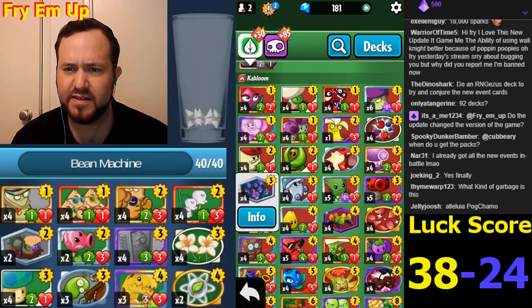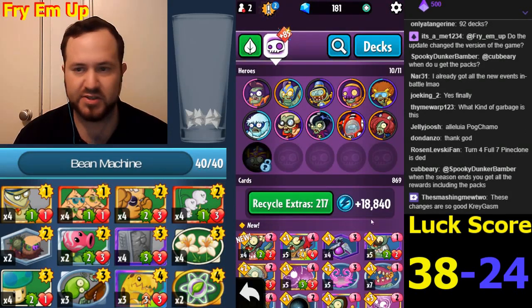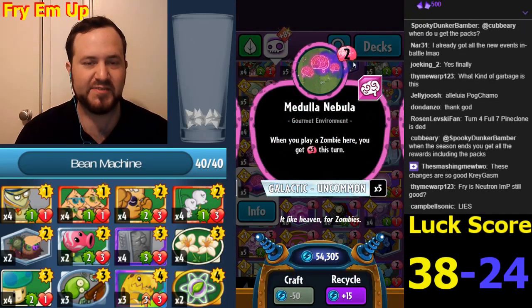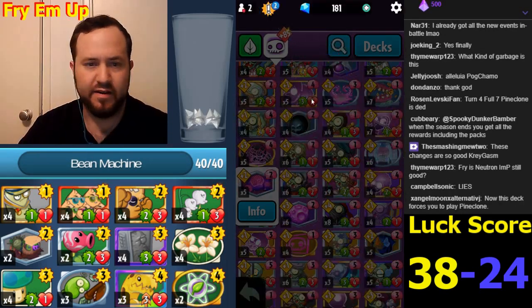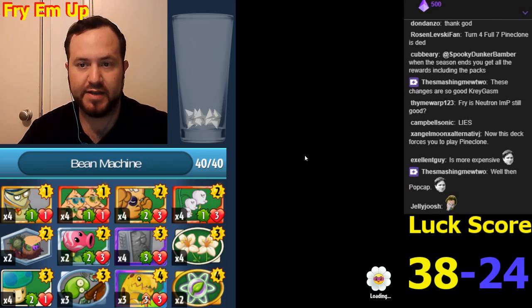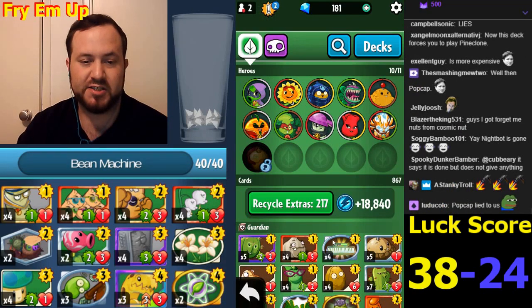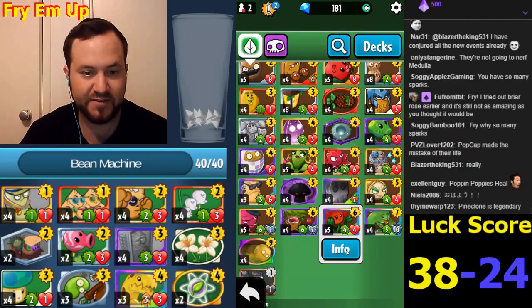Next on the list: Medulla Nebula is more expensive - but that doesn't seem to have happened in this update. Maybe this will happen in a future update; it was supposedly supposed to cost three now. Medulla still costs two. I don't think Medulla really needed to cost three - it's circumstantial, it wastes a card in your hand, and you can't really build a deck relying on getting Nebula because it's legendary.